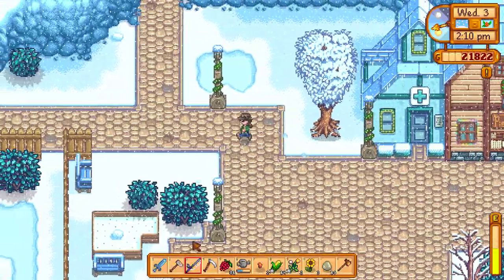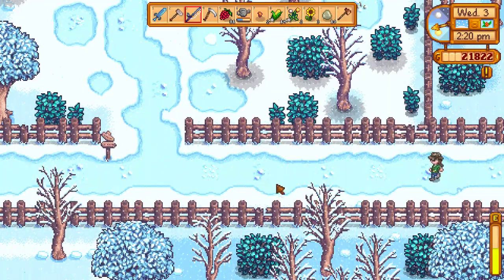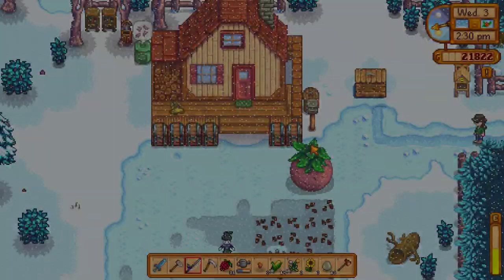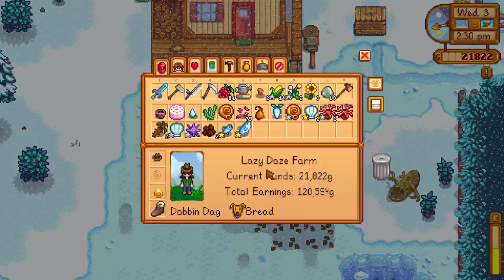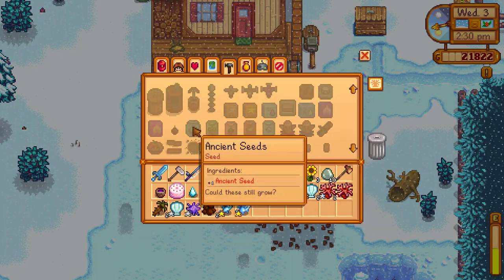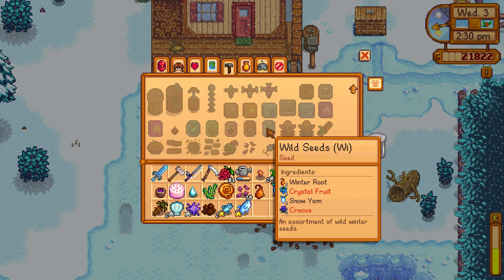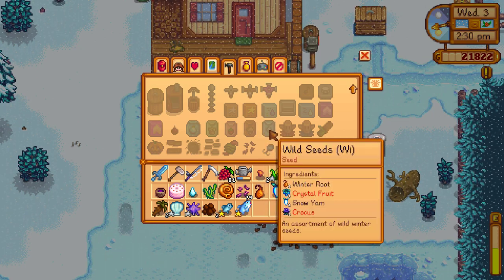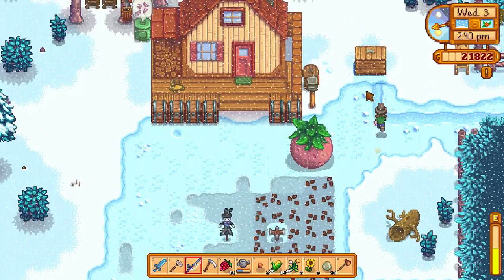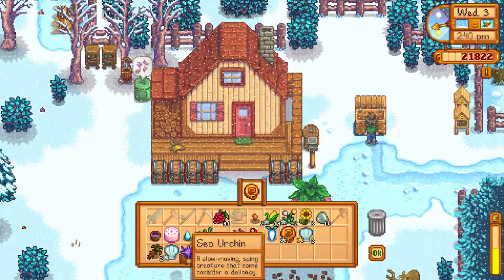We're going to head on back. We already watered our crops. We're going to see if we can make any more cool farmy stuff. Let's look at our craft menu. If you are good enough, you can get winter seeds — wild seeds for the winter. You need one winter root, one crystal fruit, one snow yam, and one crocus. We actually don't believe that we have a crystal fruit right now, but that's fine.